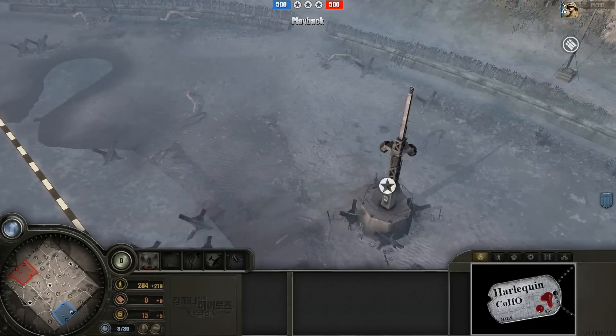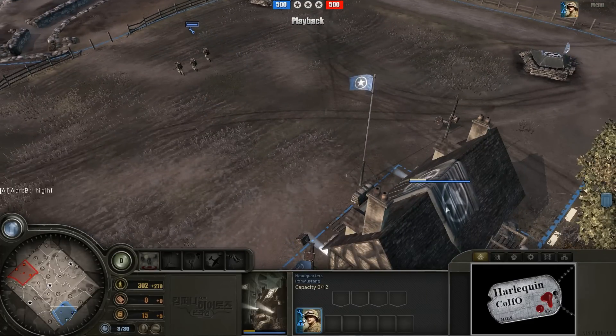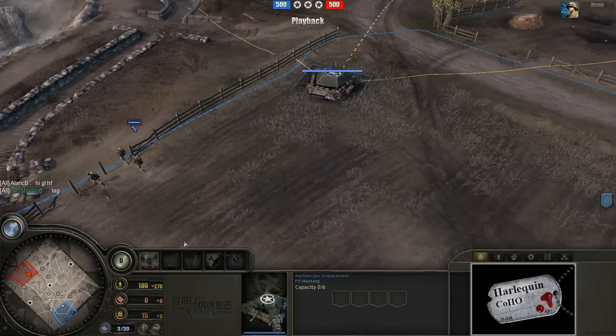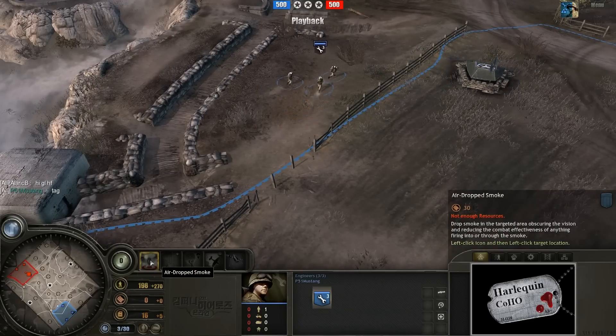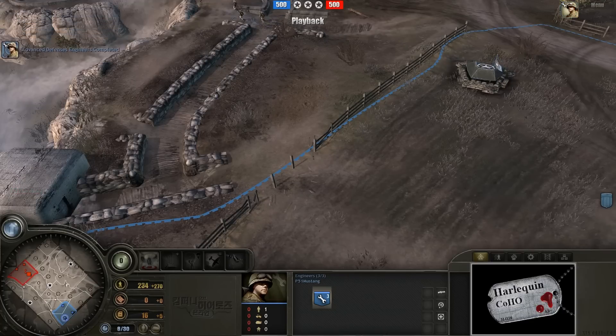I'm going to jump over to the right-hand side of the map where we have P-51 Mustang. He is an airborne commander — I've seen his name many times. He is currently ranked number 17th on the ladder. He's got airdropped smoke, airdropped supply drops, airdropped decoys — I almost never see that one used, I'm curious to see him use it — air reconnaissance and strafing run.